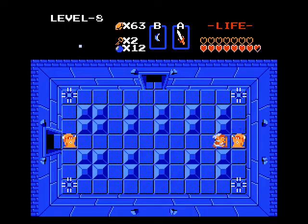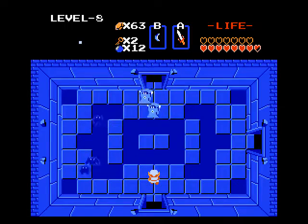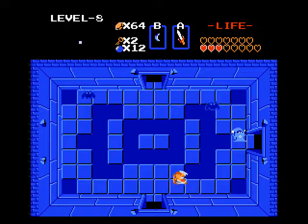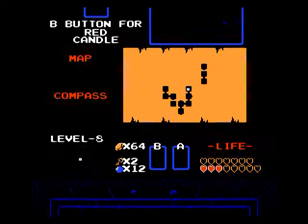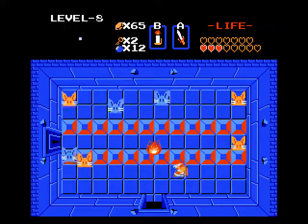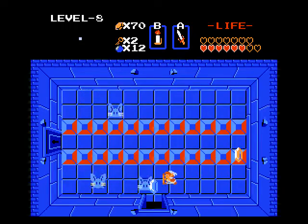This level is chock full of wizrobes — a ton of them. No bombable wall to the right, so let's go up. And more blue wiz bitches. These bats and wizrobes are wrecking my health. I'm gonna leave a couple enemies in here and go up first. The last key is in this room — yes! New lease on life.